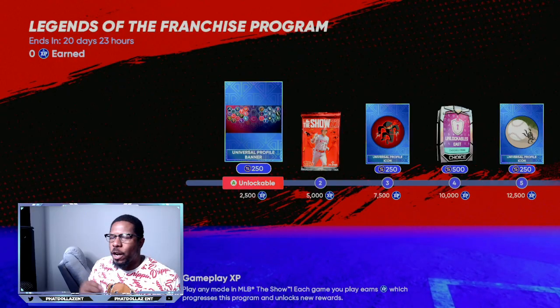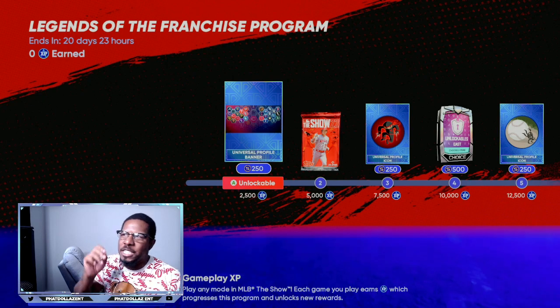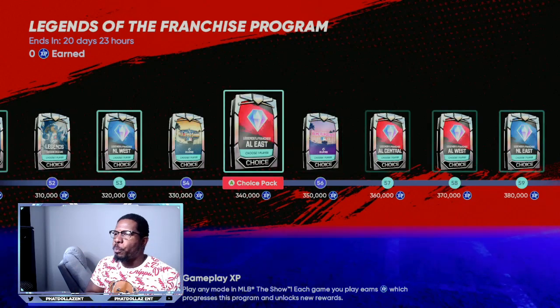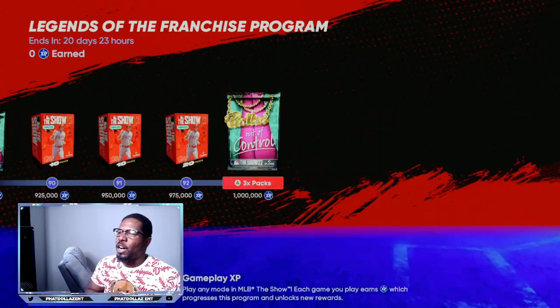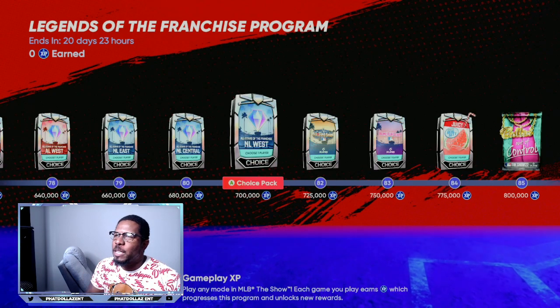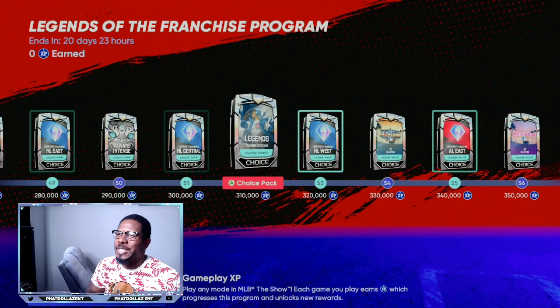Today there was a new roster update added, and the Legends of the Franchise program is right here. As you go through the whole program you can see it goes past 500,000 up to a million XP. You're gonna be getting a lot of packs — free packs, Home Run Derby packs, the juicy packs, all the bosses.